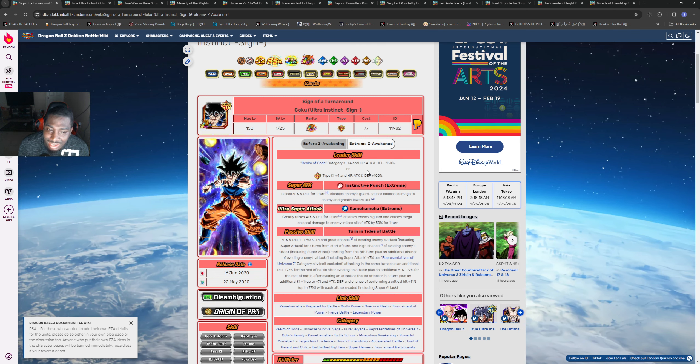It says plus an additional attack for the rest of the battle either evading - for the first attack in a turn - plus an additional ki plus 1, plus 7% attacking and defense, and chance of performing a critical hit plus 11% for each attack evaded. So you want this guy to get a bunch of dodges in - he'll get some attack, get some defense, and also gain some crit. I think that's good overall, but I'm glad that he's raising and greatly raising in his super attacks. I still think it's not enough defense but it's something.